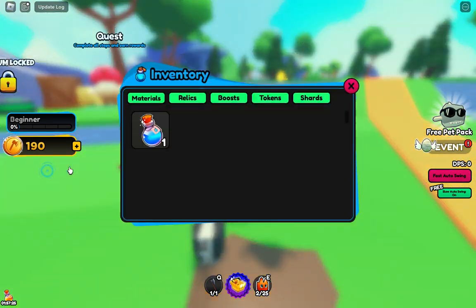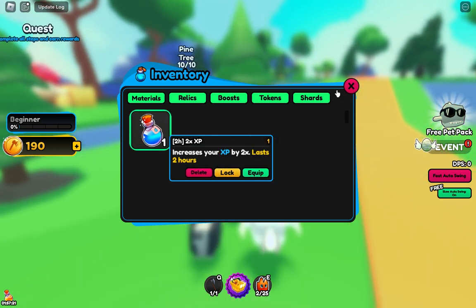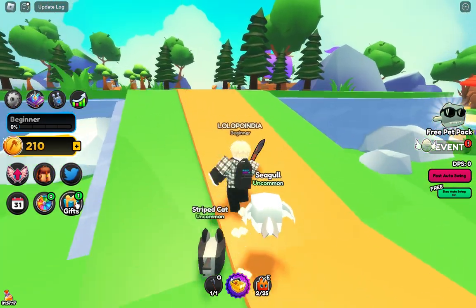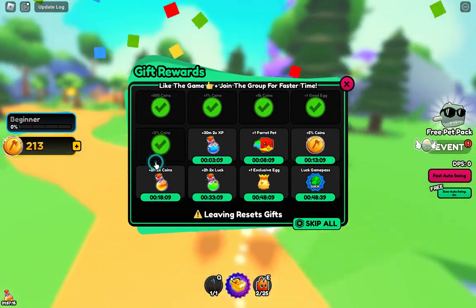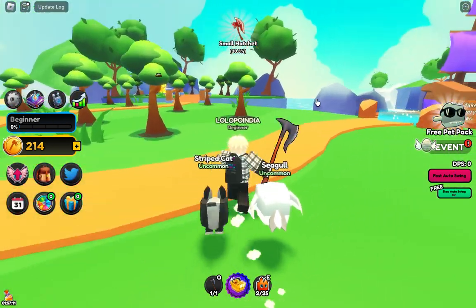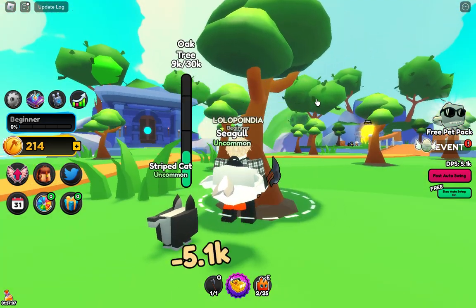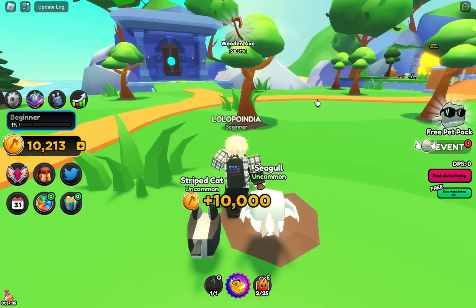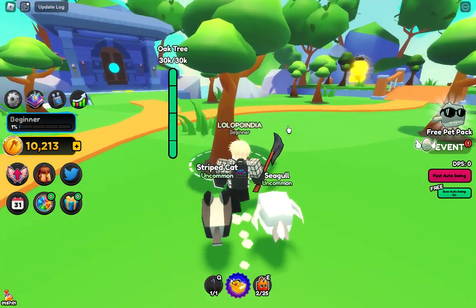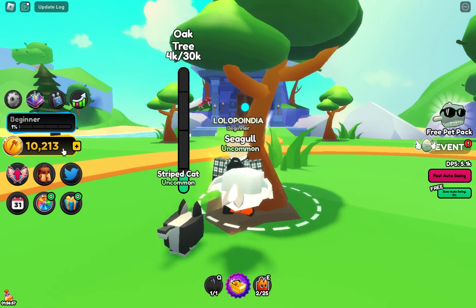In inventory there's an item — it increases your XP by 2x for 2 hours! The rewards are ready, we can get this. Let's hit this big tree — boom! That's doing too much damage. My axe is doing 5k damage! Oh my god, I got 10x — 10,000 money!